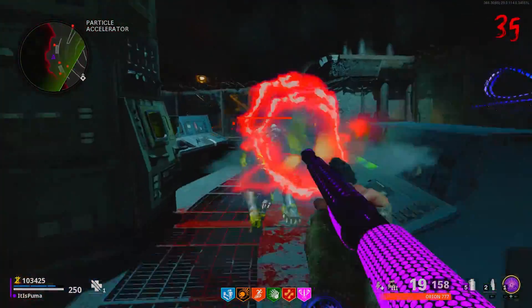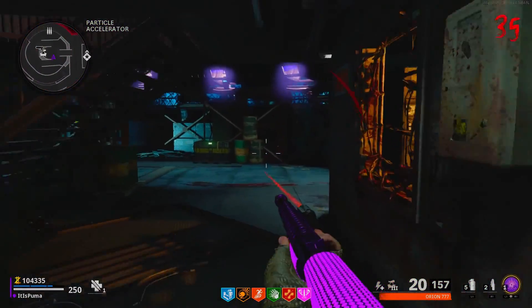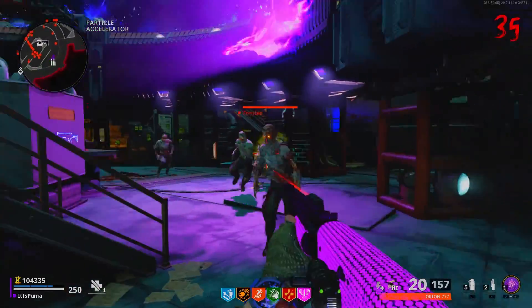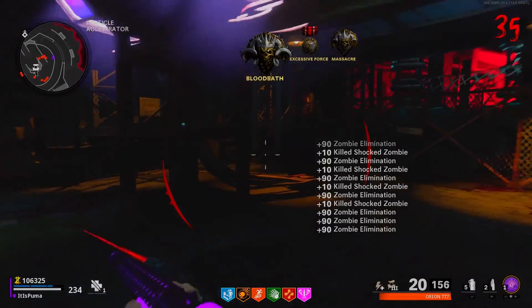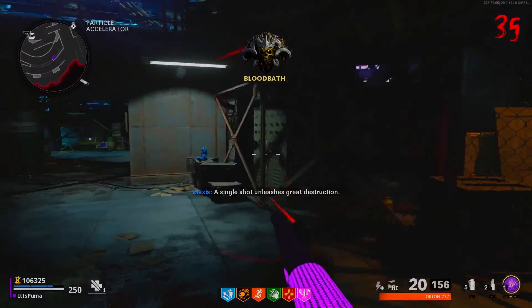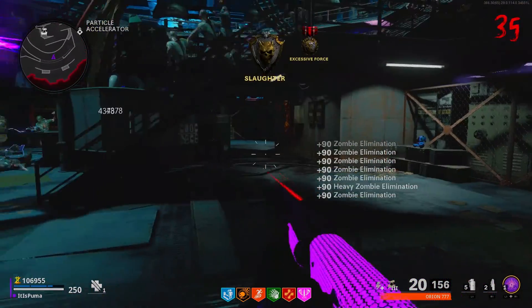Coming in at number four is the power room — not the little room where you turn on the button, but the particle accelerator room. This one is not bad, especially if you're running a circle down at the bottom. It's actually a lot easier and better if you run around at the bottom. You have the armor stand right there and an ammo crate right there as well — super easy to access both. The one choke point isn't even really a choke point because you can still fit both you and a zombie underneath the stairs. It's not the safest or fastest place, but it comes in at number four.